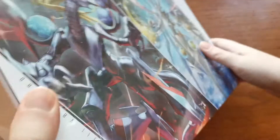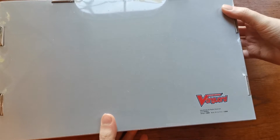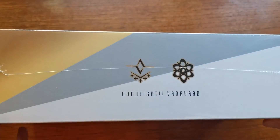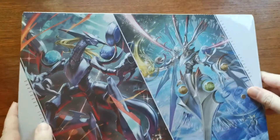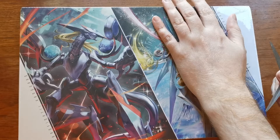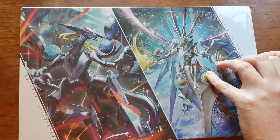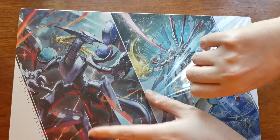Now you can see it says Cardfight Vanguard on the side, and it does indeed say Brandgate Vanguard. The back doesn't really have anything special, but it does have the Vanguard logo in the bottom right. The other side has the Link Joker symbol on it, and of course on the front it has both Brandgate and Link Joker. So this is usable in the brand new Overdress format, but it of course comes from the original G era, so this does have Strides in the same manner that the Gear Chronicle one did.